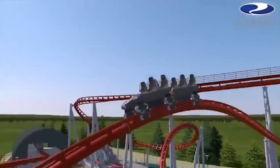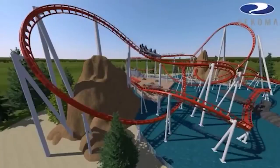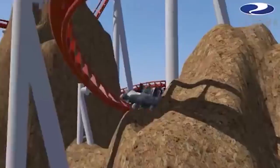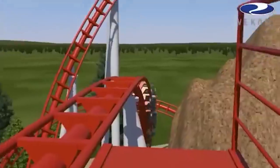There's a bunch of Top Guns coming to China over the next few years, and it's not fair that they're hogging all of them. The traditional model has four inversions: a rollover camelback, sidewinder, and two corkscrews. And I can just really envision this coaster at SeaWorld San Antonio.